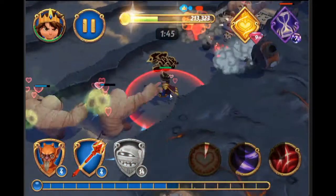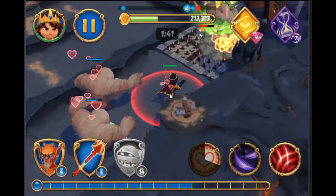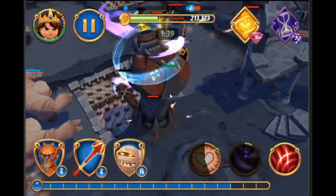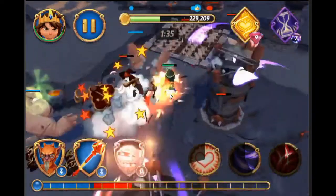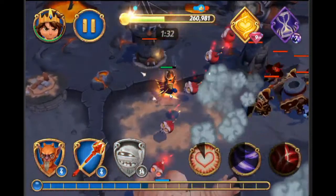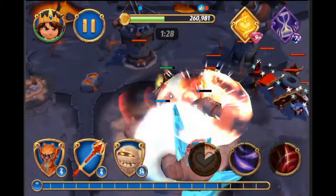Once you start getting into the top 100 players in the world, those guys are constantly changing their bases up, making it so you never know what to expect when going in there. Because in this type of game, being predictable is a very, very big flaw. You don't want to have a predictable base — you don't want to be farmable.